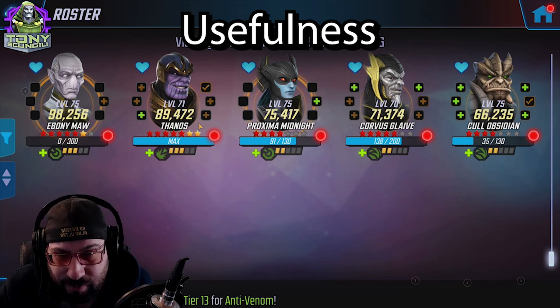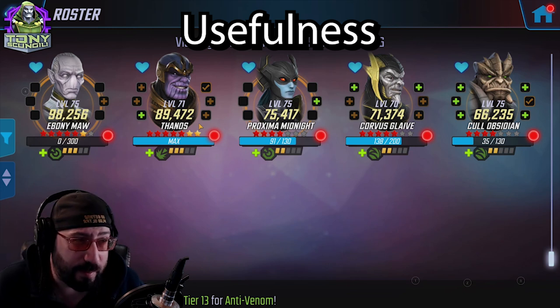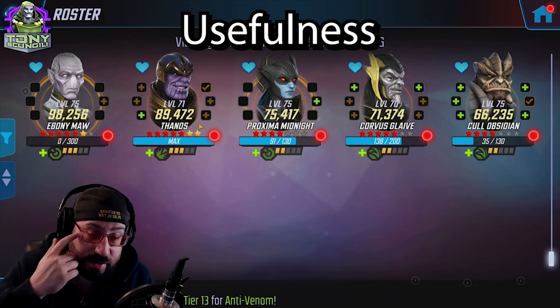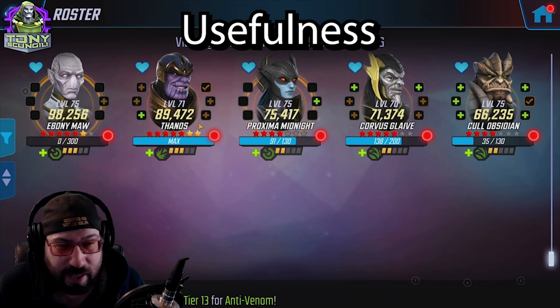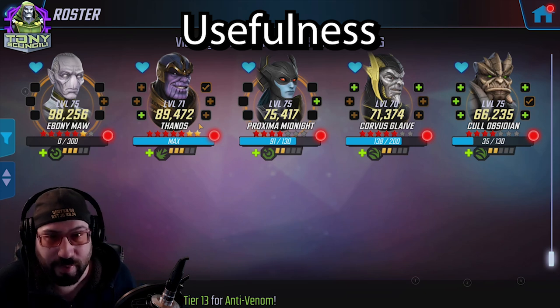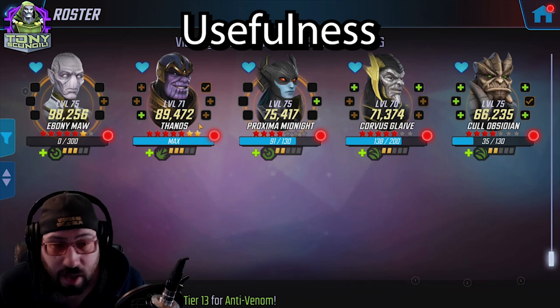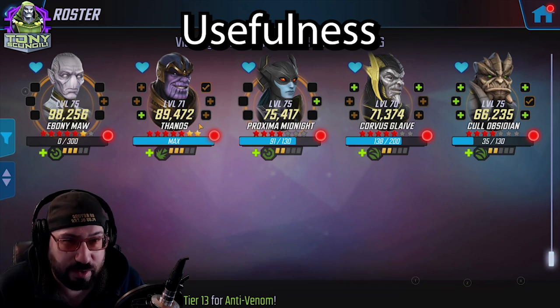For DD3 - no. Proxima and Ebony Maw are great, Thanos not really, Cull not really, Corvus not really. Dark dimension is really about sustainability and control, and this team has neither of those things. Proxima does give you a little bit of control and Ebony Maw does percentage health damage, so there's that. Overall, the Black Order is probably one of the most useful teams in the game. They're obviously more useful than the Symbiotes overall, but the Symbiotes do come up with a bit more value in the places where they shine - raids and Dark Dimension.